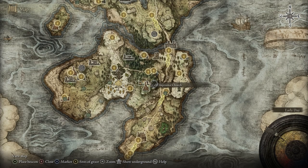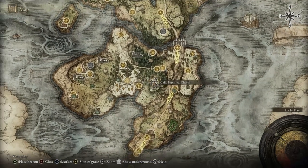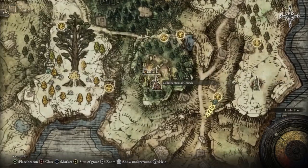To get the Flame of Frenzy incantation, take the Ailing Village Outskirts Site of Grace in the Weeping Peninsula, and you'll find it in the Baptismal Church right there.